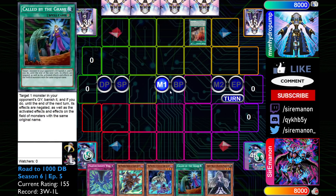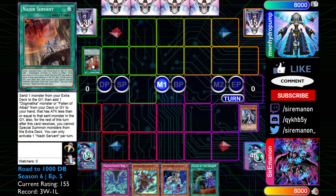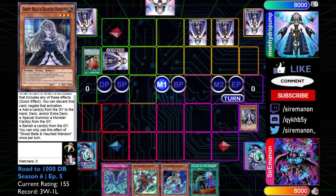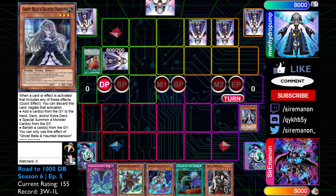Our opponent is going to start with a copy of Nidia's Servant, and we are going to go ahead and Ghost Bell that. You can use this even though there are no targets in the Graveyard to add back, because it checks on resolution, and there could theoretically be a Dogmatica target to add back by the time it resolves. Even though my opponent could activate another one, I just want to stop them from using it. Because if it's a rare card they're activating, they're probably not going to be doing a whole ton of other plays. So my opponent just sets two back row, runs a monster, and passes turn.